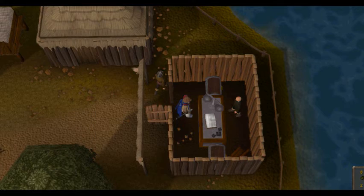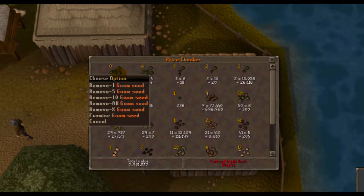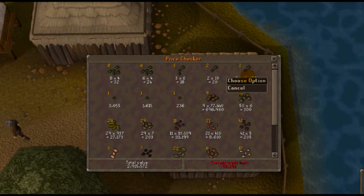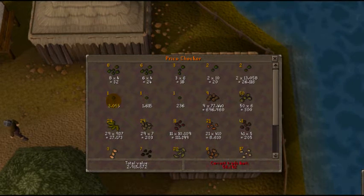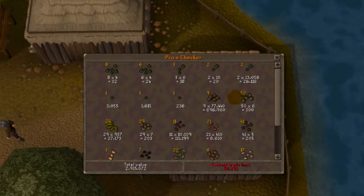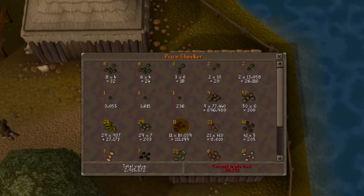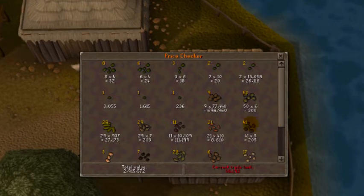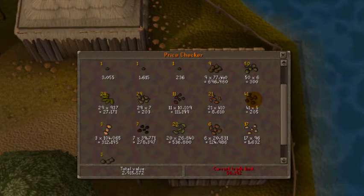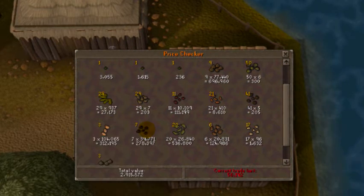Seeds — you can enchant them, make them worth more or whatnot. Total seed value from the nest and before. A whole bunch of seeds here, all from the nest and from the ones shown previously on the collective screen — the list that the advisor shows you that they collected. So this is everything, all the seeds total, and they add up to 2.9 mil. 2.9 mil from the nest and then the few seeds before that. So that ain't too bad.